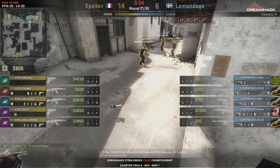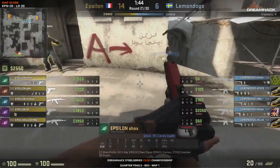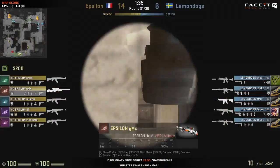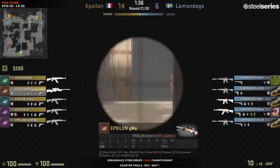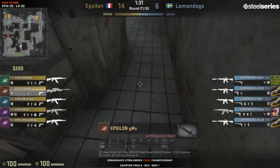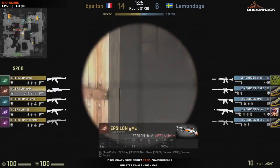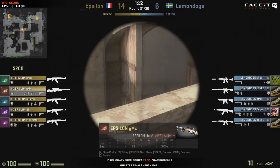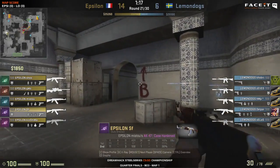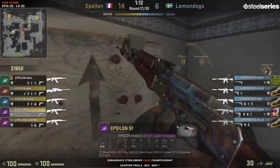All of a sudden they look a lot closer to winning - only two rounds away from beating Lemon Dogs, who have not shown the same Delpan and HMP combo seen yesterday. GMX is picking up the AWP here - interesting. Is it because he's the caller and the AWP is a slower role on the T side? Or because on CT we saw Shox and Kiyoshima playing the AWP? Maybe he'll stay back and get information rather than using it as an offensive weapon.